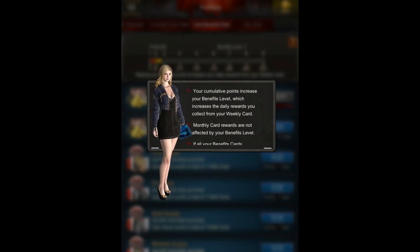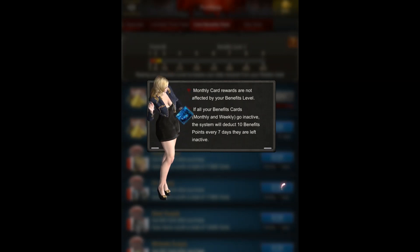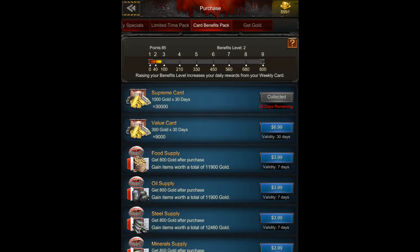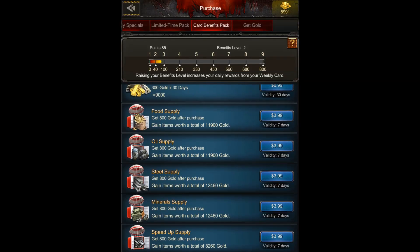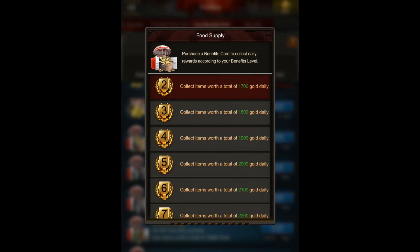The cumulative points increase your benefits level, and the monthly card rewards don't get affected. What these affect is the daily rewards that you get from the weekly cards — which are down here: the food, oil, steel, minerals, and speed up. You'll actually start getting a bit more.